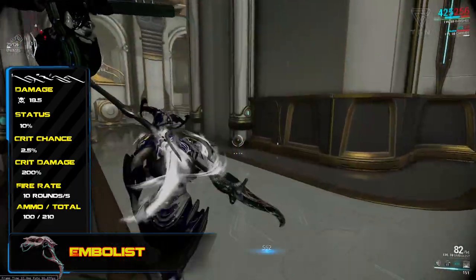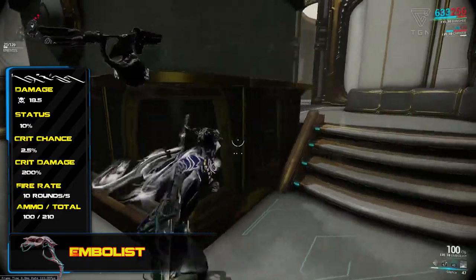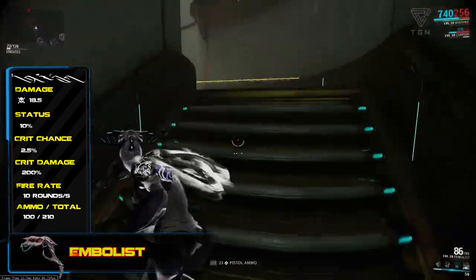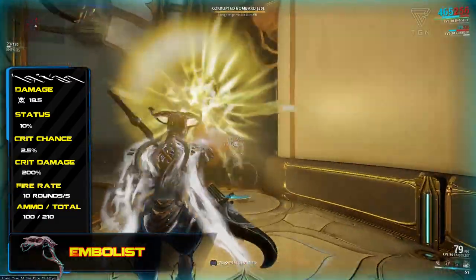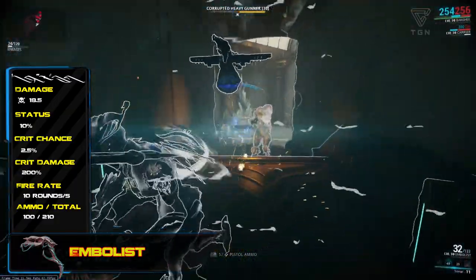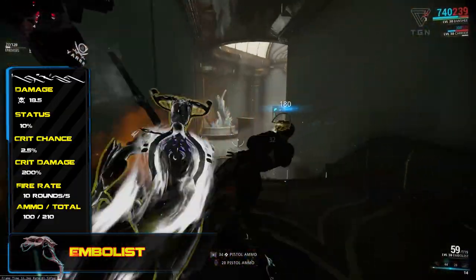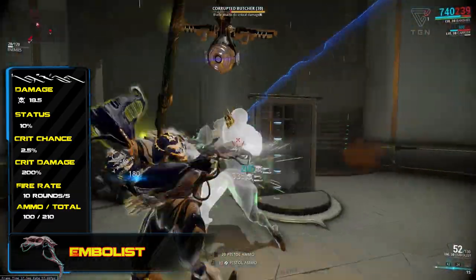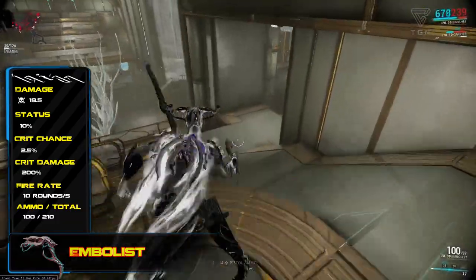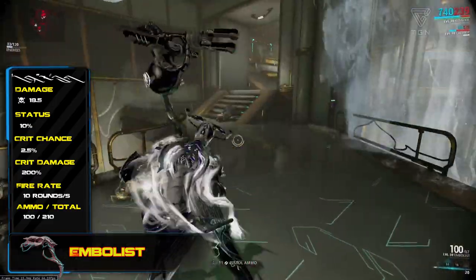The main thing about this is the fact that even though it may have an elemental combo on the weapon — for example, corrosive or radiation — it will still retain the 100% proc rate of the toxic damage, which means it's actually very easy to have multiple status effects running on the Embolist at any one time. The Embolist, due to its firing a cloud of toxic gas, fires in a cone in front of the weapon, meaning that it's going to hit multiple enemies at once.